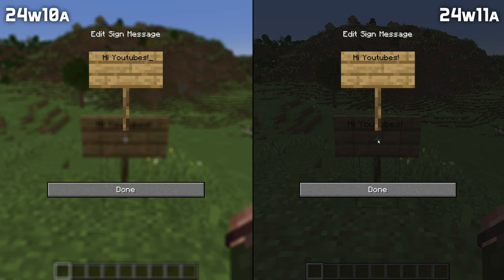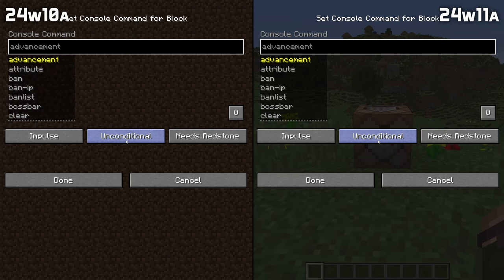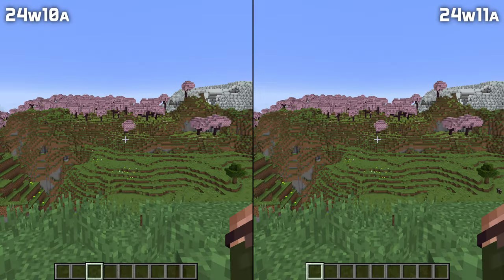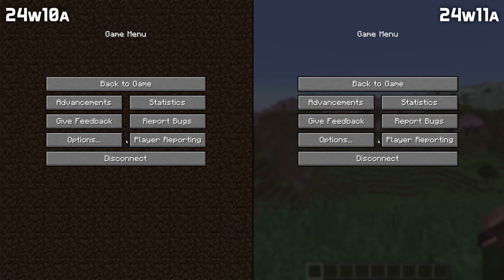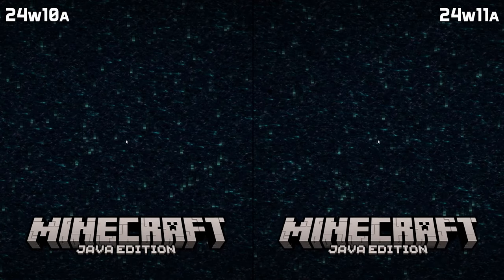A number of fixes have been made for the programmer art resource pack. The backgrounds for editing a sign or opening a command block, structure block, or jigsaw block are no longer covered by the dirt texture. The top of the create new world screen is now once again dirt. The dirt texture is no longer used in the background of the pause menu, and the background texture now scrolls once again in the credits sequence.